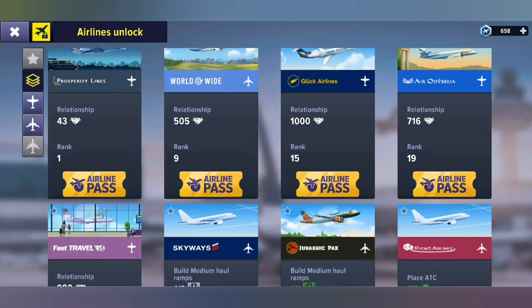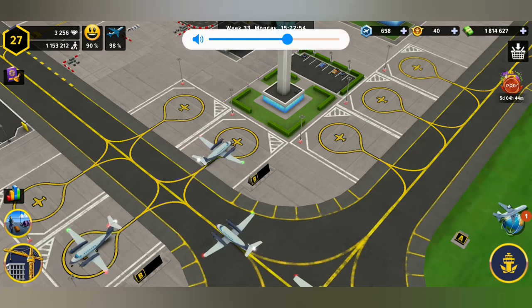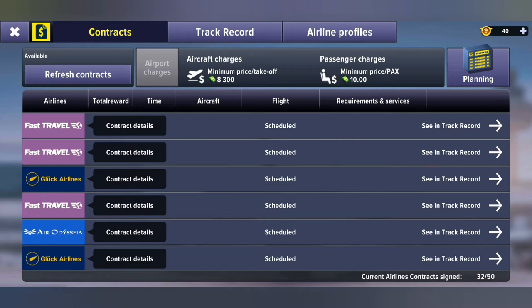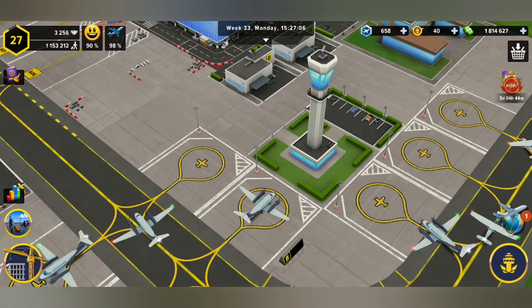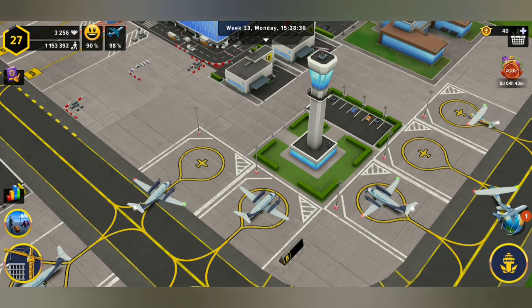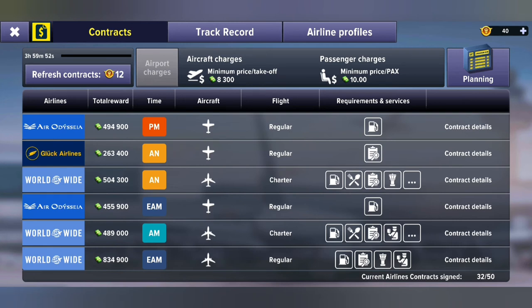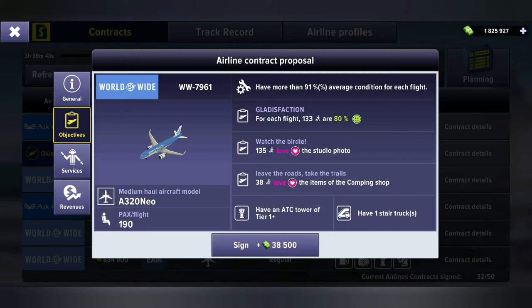And well, we're achieving it. Rain coming down now here — beautiful thunder. So what I wanted to do is quickly put in some new contracts. I want to go to the profiles and make sure Worldwide is switched on. I still have Prosperity Lines off — they need about 90% and I haven't taken a chance on them yet. So let's go ahead and sign some new contracts. I'm going to refresh these. Finally I can put on one of these — here's a charter flight from Worldwide, five hundred and four thousand dollars, and one of its requirements is definitely to have an ATC tower.